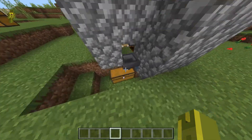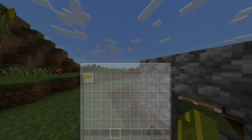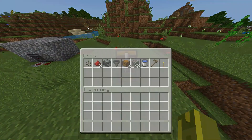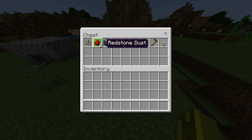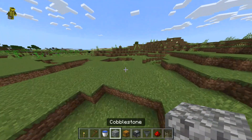All we're going to need for this farm is one melon seed, two redstone dust, an observer, a hopper, two chests, and around 22 cobblestone — you may need more, and it doesn't have to be cobblestone. Obviously dirt and stuff, but we're on grassy land so we're fine.